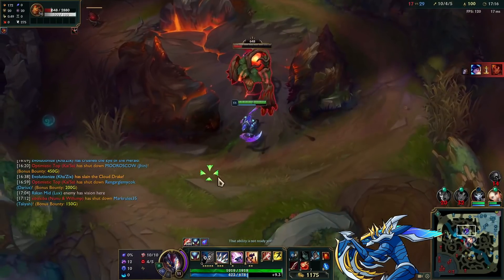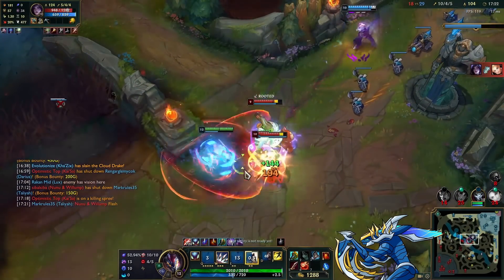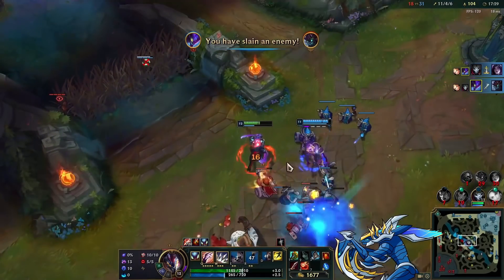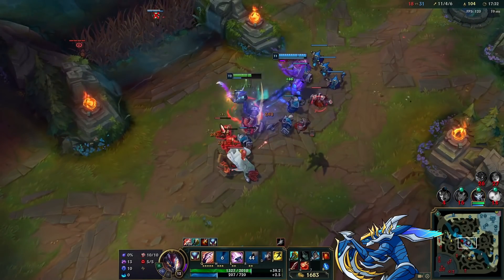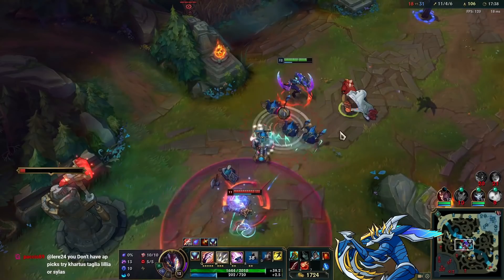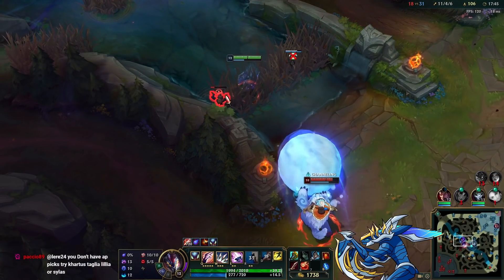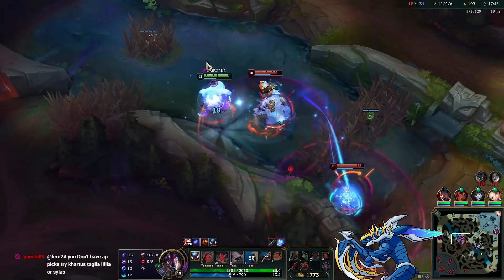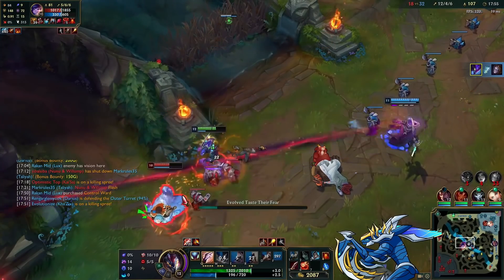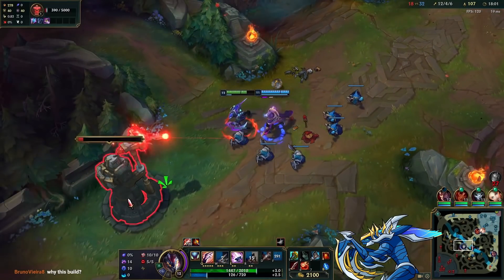A fight breaks out mid — I R-evolve in and jump straight on Kai'Sa. I'm not afraid of anything, they don't have enough damage to kill me. Divine Sunderer is making me really tanky with all that health — I just walk up, press Q, auto-attack and they die. Nunu comes with Orianna and I'm like, you can't kill me, I've shown you this a thousand times. I jump on Orianna, immediately follow her flash and just kill her. It's that simple.